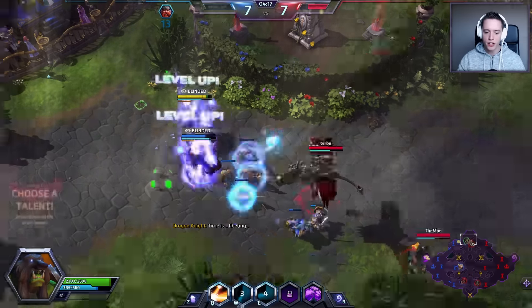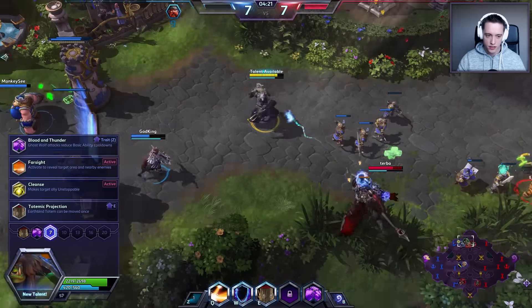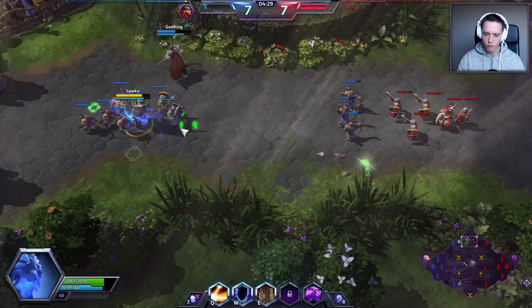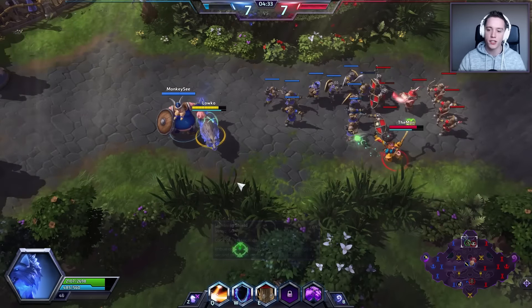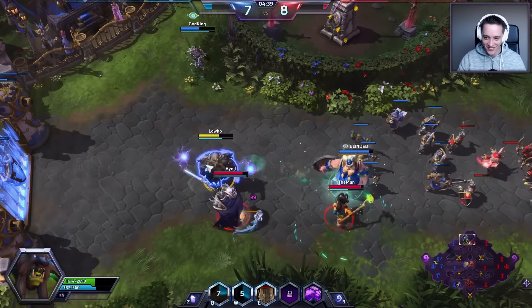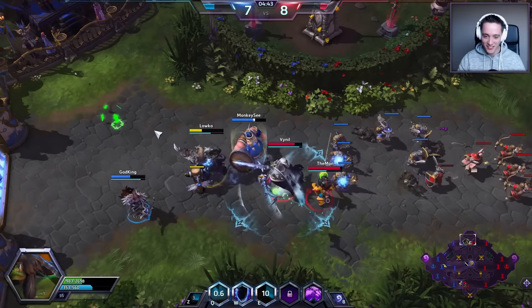The W ability I basically apply to a target and it damages around that target. I'll go ahead and click Blood and Thunder here. As for the last two talents I picked: it's always a risky business with the Lost Vikings player.